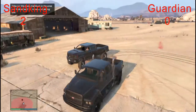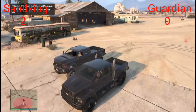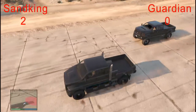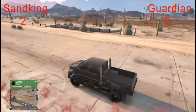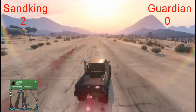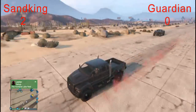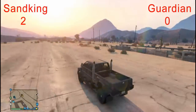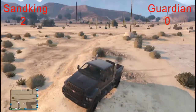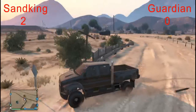Next we're going to test speed. Let's get over here — three, two, one, go! My truck isn't customized at all so this is the actual stock speed. Looking at it, the Guardian seems to be keeping up at about the same pace, so speed is roughly a tie. Acceleration is another story though.